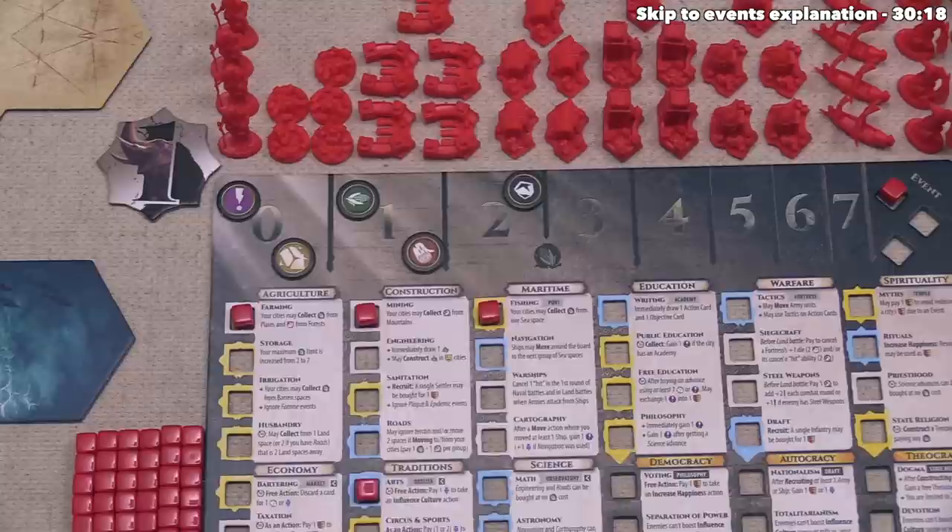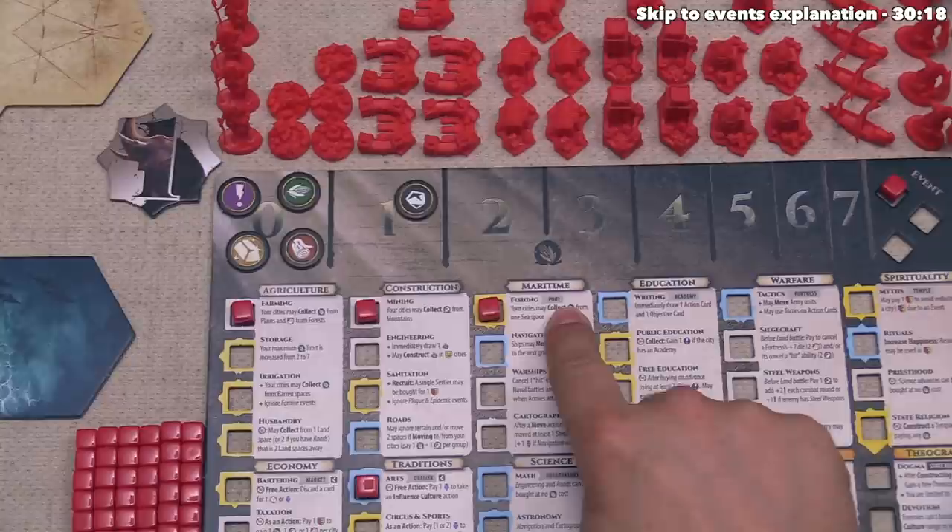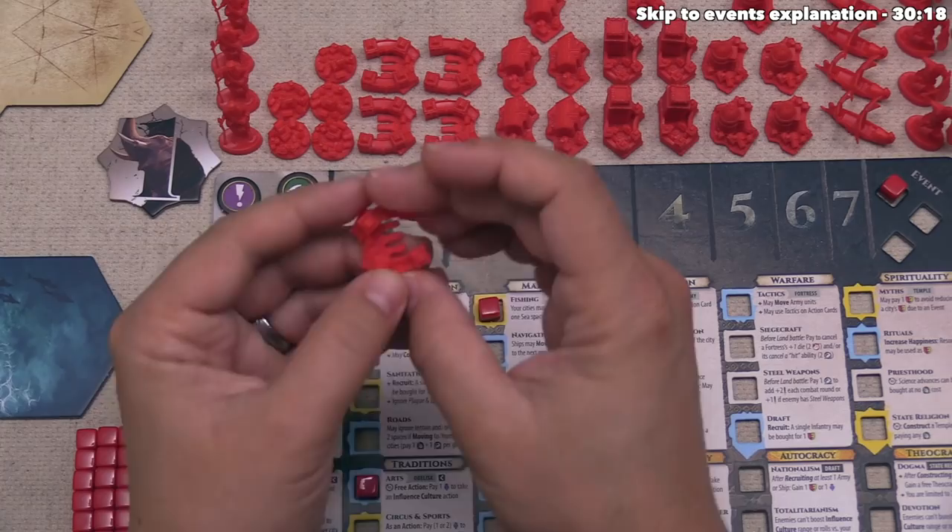It's worth noting that for one action, you can improve the mood of that city multiple times, so if this city had been angry we could have spent one mood to make it neutral, and then another one to make it happy. As the cities get bigger it's obviously going to be more costly to increase the mood, because you have to spend these tokens from your supply equal to the size of that city. That's why I wanted to do this now before we increase the size of the city.